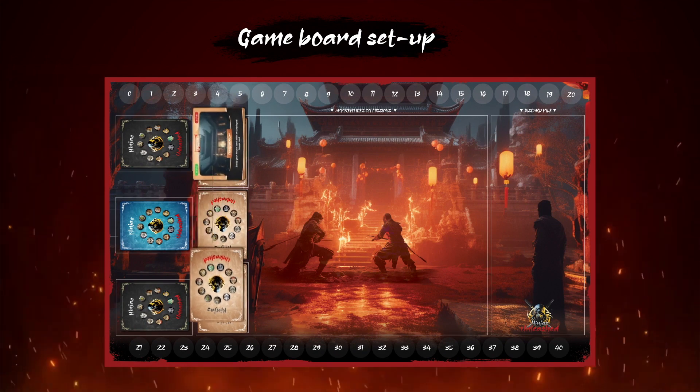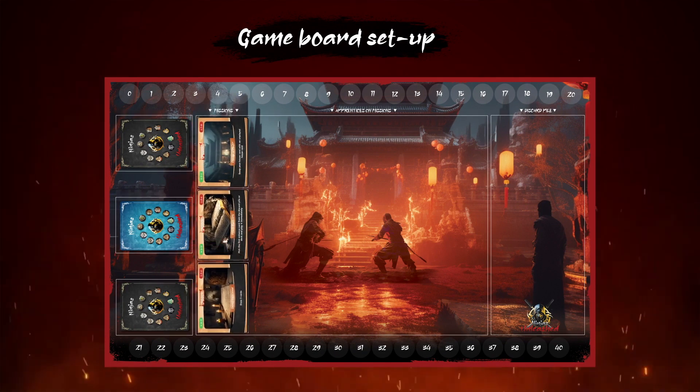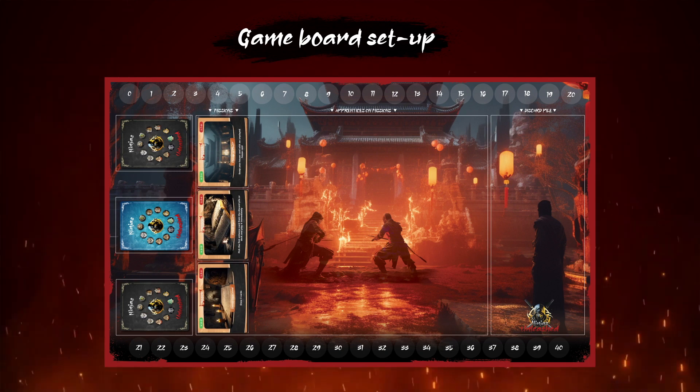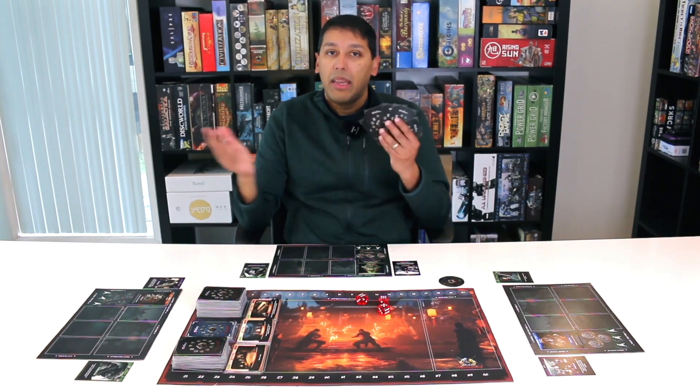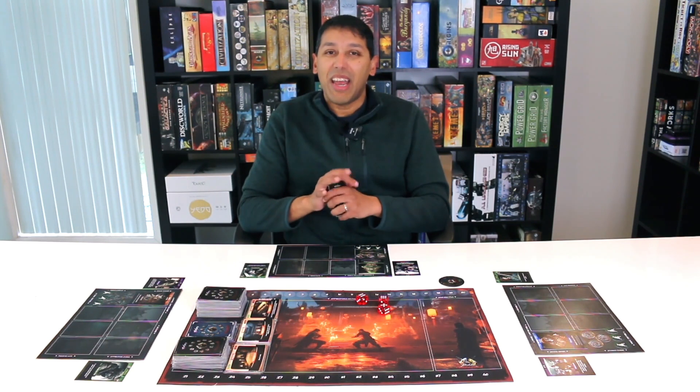Place three mission cards face up. These are missions available for players' apprentice ninjas to attempt during the mission phase. Each player is dealt five cards which they hold in their hand. Now you're all set and ready to play the game.